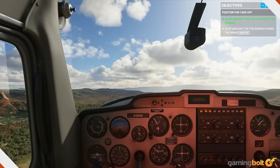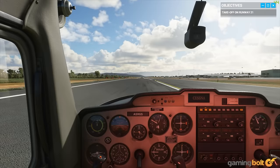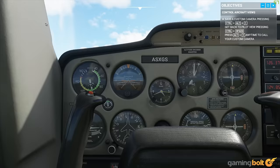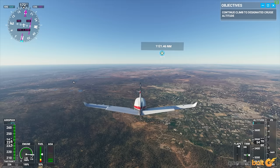Asobo Studio has done something incredible with Microsoft Flight Simulator. The classic franchise's return has been a triumphant one, but given how much granular control it offers in its authentic simulation and the staggering level of detail it displays, it's understandable that many, especially those not too familiar with the genre, might find the game a bit daunting, especially in the early goings. Here we've compiled a list of 14 basic tips and tricks that should make your early hours with the game much smoother.